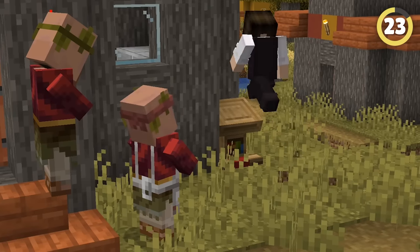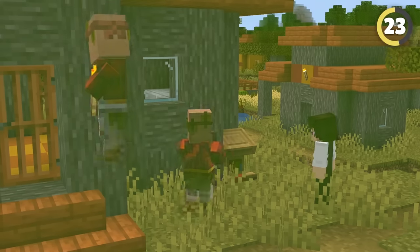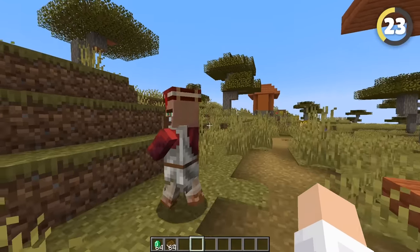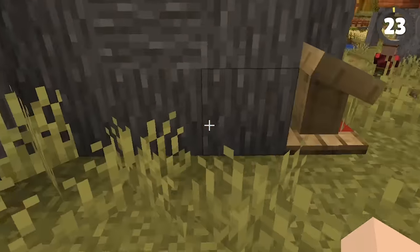Are villager trades not fair to you? Then break the lectern, smash it to pieces, and put a new one in. The villager loses their job and has to reapply, and when they do, they get whole new trades. Once you like a trade, make it and it will get locked in permanently for that villager.